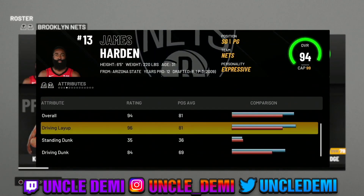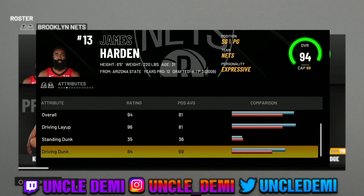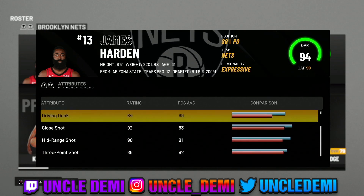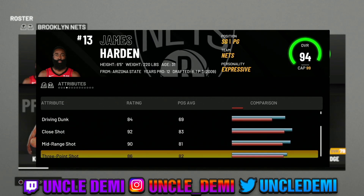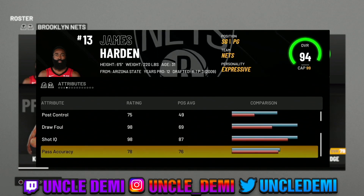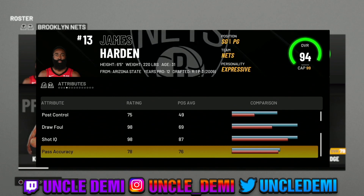So let's just go over a few things real quick. The driving layup is a 96. He does have an 84 driving dunk — he's right at that tier to get just pro contact dunks, which is something to keep in mind. Obviously the close shot, mid range, and three point shots are going to be off the charts. You can see the 85 and above on the mid range and three point shot. The three point shots are 84, and then of course the 96 driving layup. The ball handle is a ridiculous 97.